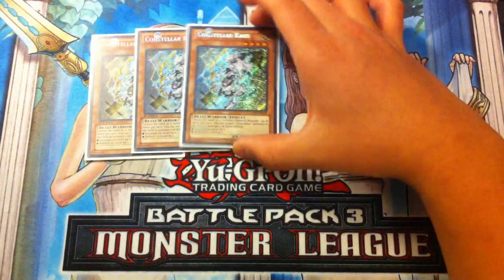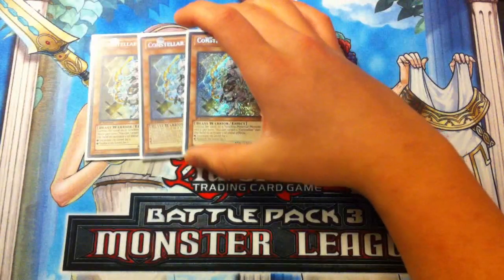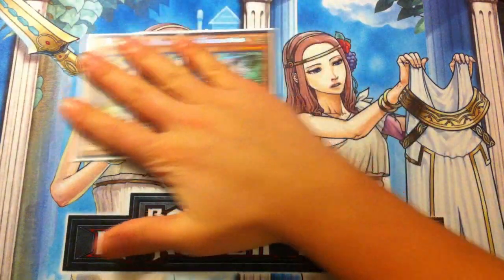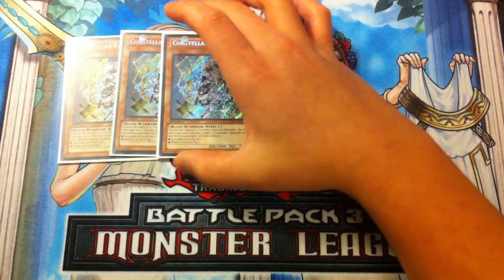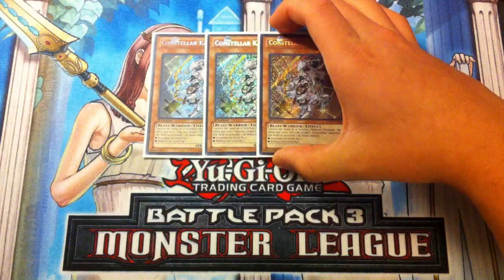Kaus is searchable with Tenki. When you have at least one Tenki on the board he becomes a 1900 ATK beater, and if you have two Tenkis he becomes a 2000 ATK beater. Kaus is very good — it's a Beast Warrior and it is searchable with Fire Formation Tenki. So you want to play Triple Constellar Kaus.